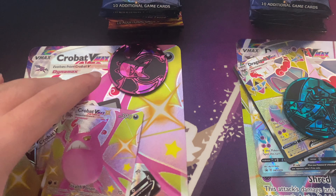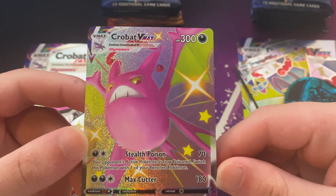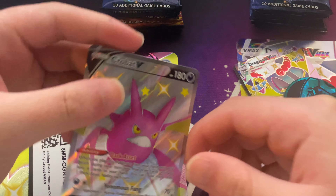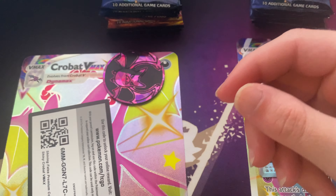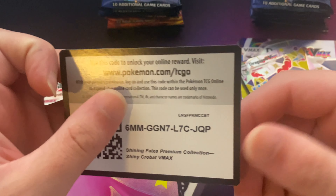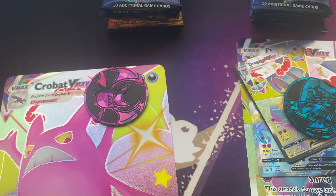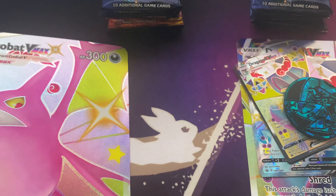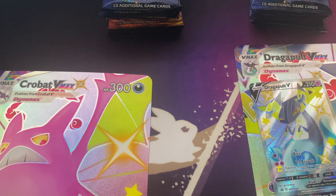Alright, so here are the contents: Crobat VMAX over here, Crobat V promo card, here is the code card for you guys, and the coin that you get, obviously the jumbo card. And then with the Dragapult VMAX — same kind of setup.